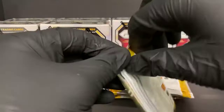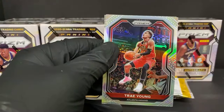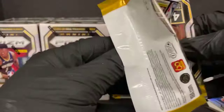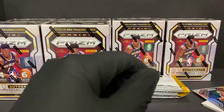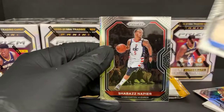Gordon Hayward, Dwight Howard — that was silver — Trey Young, that's pretty fancy for the Hawks, and Markelle Fultz for the Magic. There's a Luka base, Shabazz Napier, and a silver rookie Precious Achiuwa for the Heat.